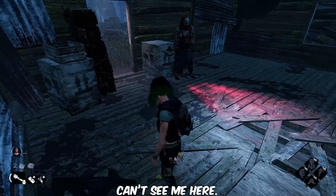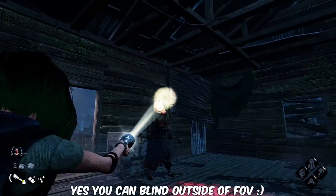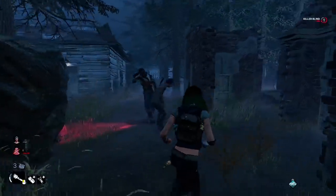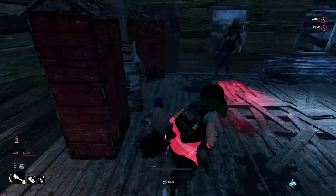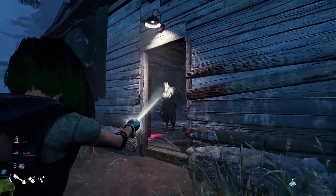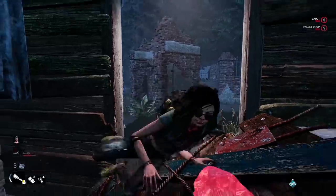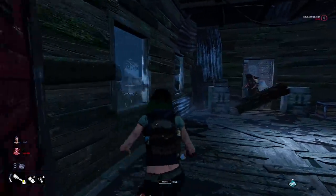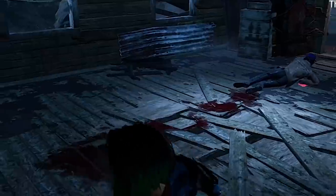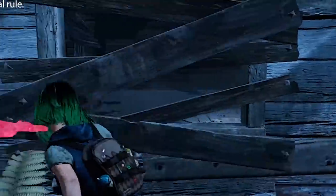Keep in mind that a killer's FOV is very narrow unless they have something like Shadowborn or Monitor and Abuse equipped. If you're the survivor getting downed, crawl away from walls and structures so the person with the flashlight can save you. If you're not near a wall, crawl towards resources. Lockers can be used to locker tech, and pallets can be used to CJ tech. Even if the survivor nearby can't CJ tech, they can always do a normal pallet save. Don't do nothing — only recover if you think the killer is leaving or once you reach one of those resources.